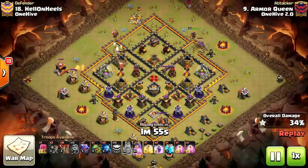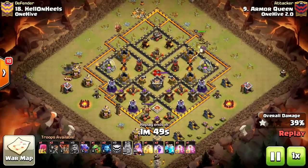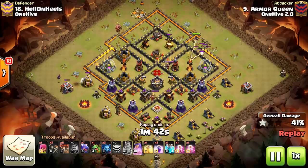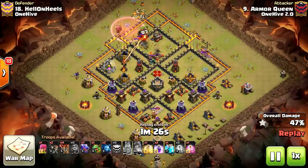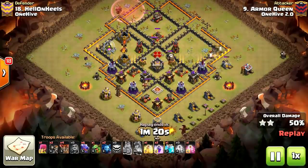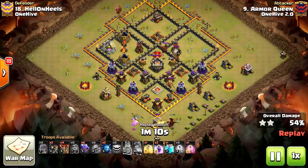He was very patient — and that's what these attacks take. Getting tremendous value from the Queen as they walk down. The Golem is doing a great job tanking for the Wizards and the Queen. The Queen walks down to take on the other air defense at around 2 o'clock. Taking out the Gold Storage and then going for the third air defense. Now we're in Inferno range, but it doesn't make a difference — the Queen's still pretty much healthy. We're going to score the last air defense with just a couple Loons and a Haste.